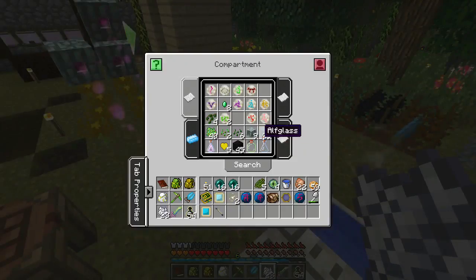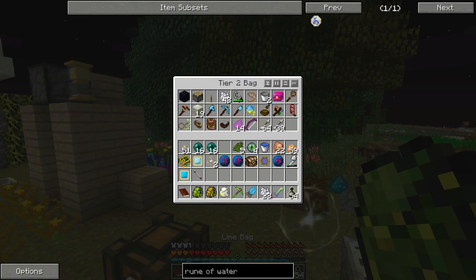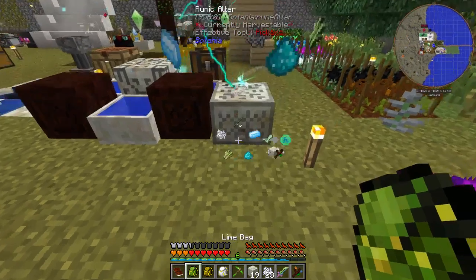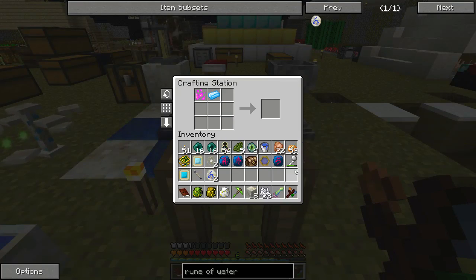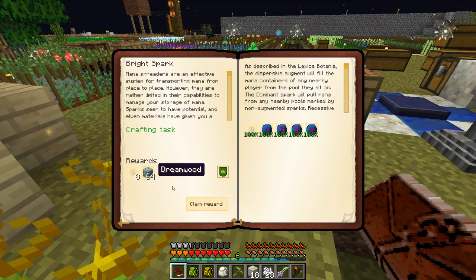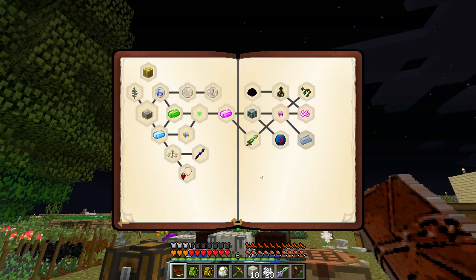Sugar cane and bone meal — excellent. Now I need living rock. There we go — into the bag it goes. Get my wand of the forest out and boom, boom. Got that done. Let's put this away. Now we'll get some dreamwood and I'll have ten sparks sitting in that chest.